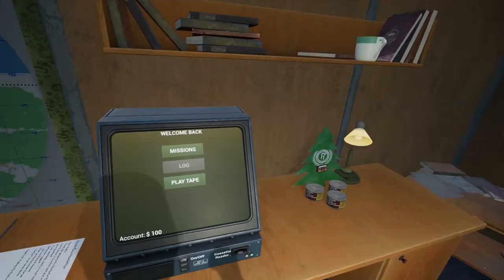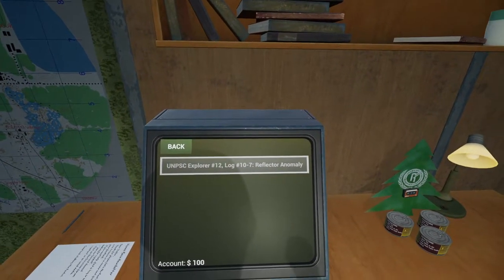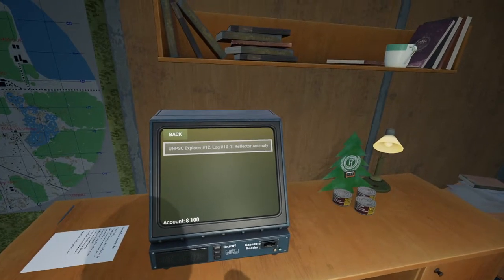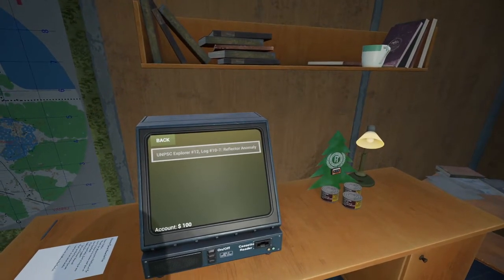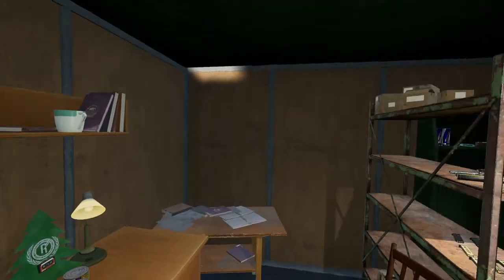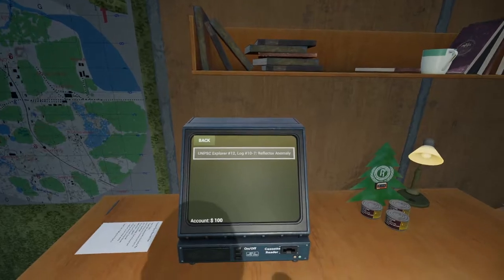We're cleared out. Let's listen to this tape in the computer. PSC Unpsc Explorer 12 Log 10-7, Reflector Anomaly: 'The reflector anomaly appears to be a transparent pulsing dome seven to nine meters in diameter. This dangerous anomaly projects any non-organic object back the way it came with supersonic speed while also heating it by several hundred degrees. If you walk into a reflector it will throw you back several meters and emit a sound. Reflectors aren't that bad as far as anomalies go — they give you fair warning before actually doing damage. All you have to do is step aside. If you get hit by the beams though, you and your equipment may sustain considerable damage. Proceed with extreme caution.'